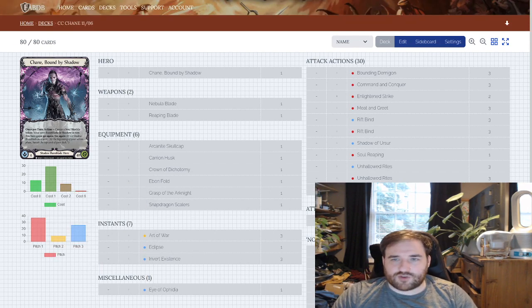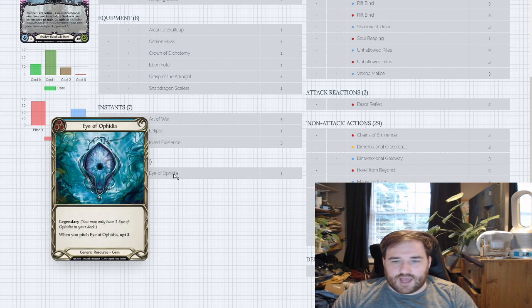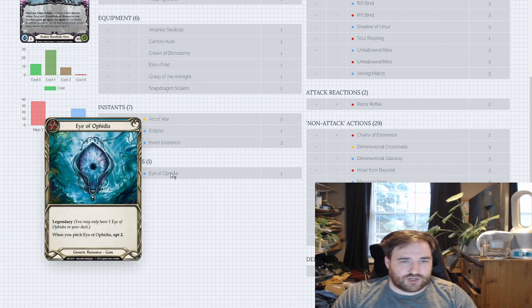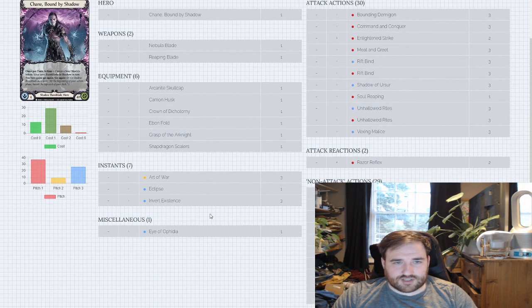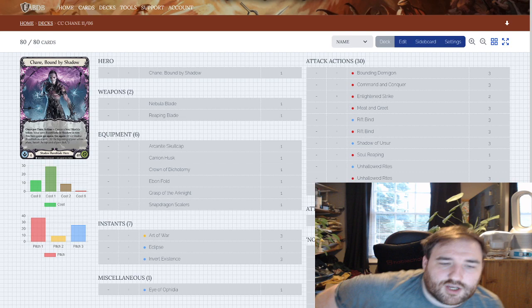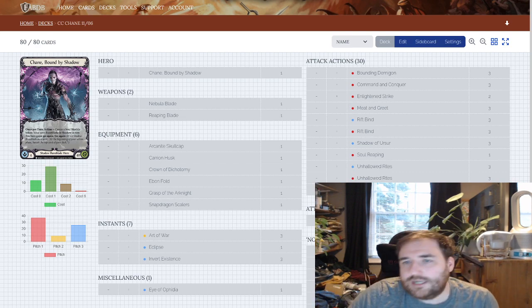Eye was also in there from an earlier version of this deck which ran Guardian of the Shadow Realm. If you run Guardian of the Shadow Realm and Evenfold, you definitely want Eye — you can pitch Eye to pay for Guardian, then Evenfold and opt 2. So Eye works well with Evenfold. But don't see Eye on this list and think you have to have it — that's not how it is.